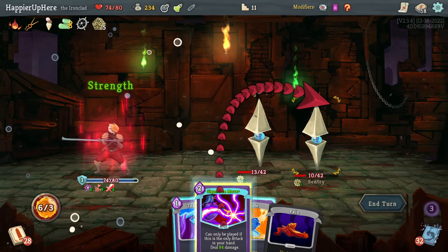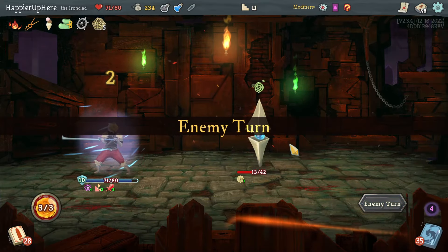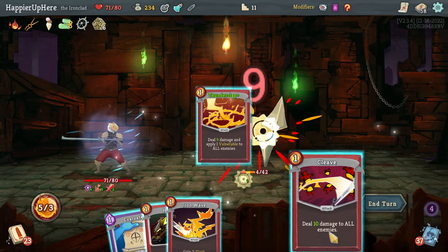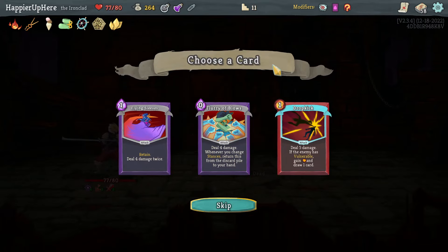I waste 84 damage on 10 HP left, then Tranquility. Maybe I shouldn't have done Tranquility — maybe I should have stayed in Wrath. Luckily I should be able to kill here though. Perfect this one too. Got one Scale, Savage Combo, three Thorns, and a Fury of Blows — I switch stances sometimes. Two Drop Kicks — let's take a third Drop Kick.